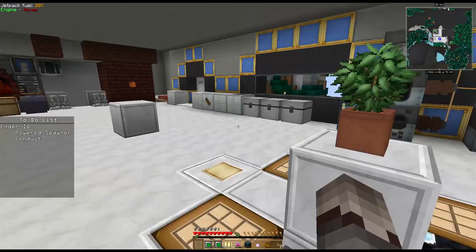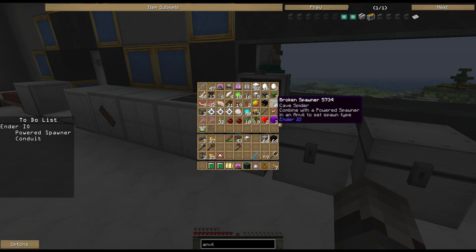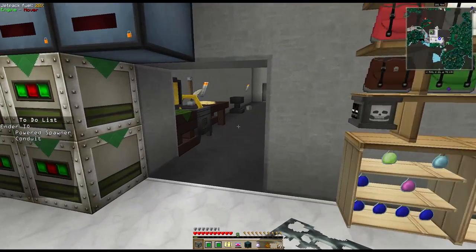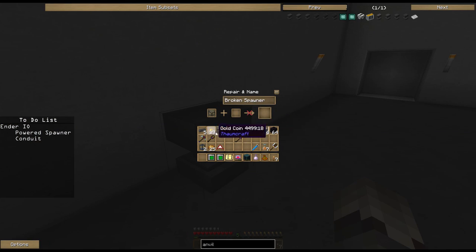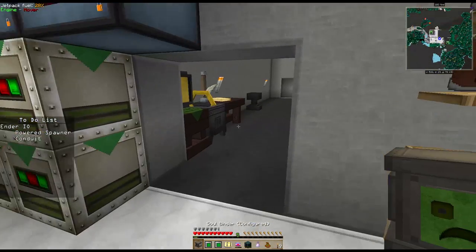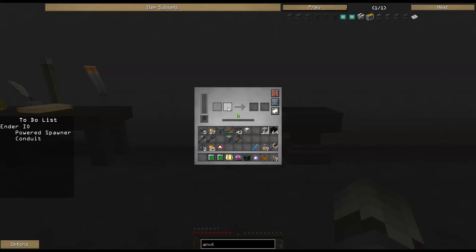I've got a cave spider spawner and some zombie spawners. The anvil will spit this out - it has no inventory storage. I can put these in here together and nothing's going to happen. What we have to do is use this other machine we made a while back - the soul binder. Set this down right here - it tells you to put a soul vial and a broken spawner and we're going to get something out.